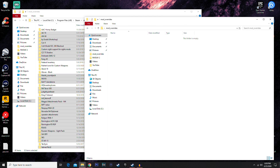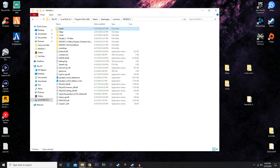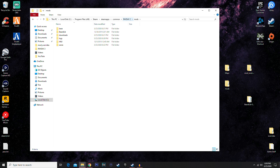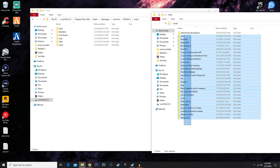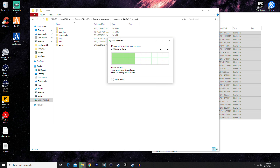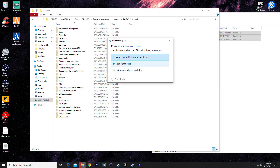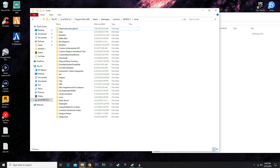As a general rule: any guns go in mod_overrides, any gameplay-changing mods go in the mods folder unless the mod page says otherwise, and HUDs go in the mods folder. Also, many custom weapons require additional dependency mods — things like custom weapon animations and custom attachment points — so make sure you read up on those requirements.